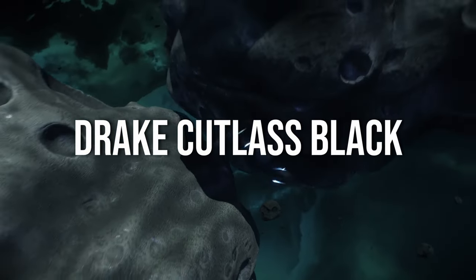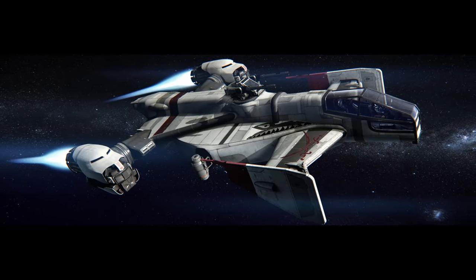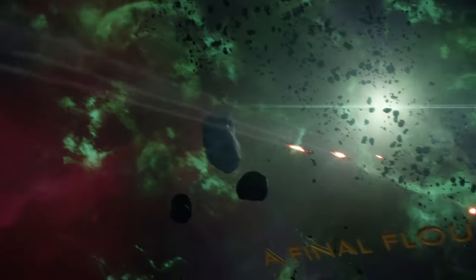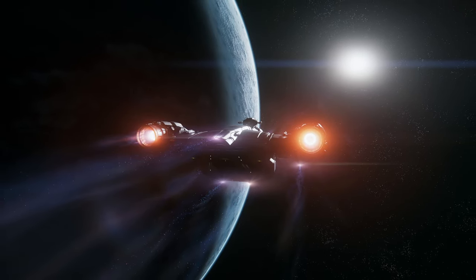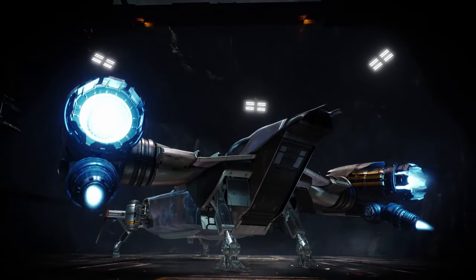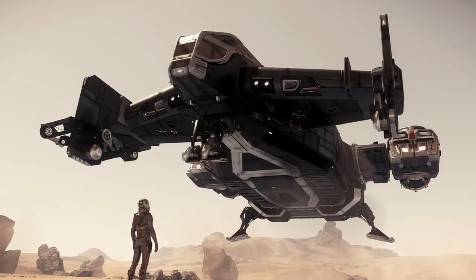Next is the Drake Cutlass Black, a slightly lower-cost, easy-to-maintain ship aimed at local in-system militia units, though it is often favored by less reputable pilots. With a larger-than-average cargo hold and a focus on versatility, it handles search and rescue, cargo transport, and combat with ease. Capable of carrying up to 46 SCU, it features a ramp and side doors suitable for ground vehicles like the ROC or MULE. The crew area includes beds, a kitchenette, and storage lockers. Armed with four pilot-controlled size 3 guns, a manned size 3 turret, and extensive missile racks, the Cutlass Black is ready to defend its cargo.